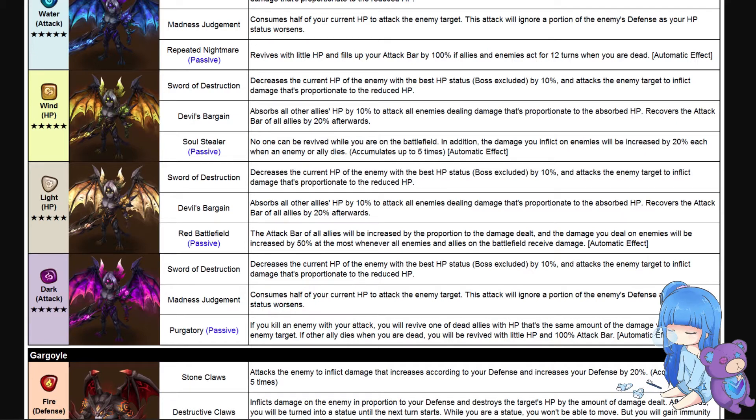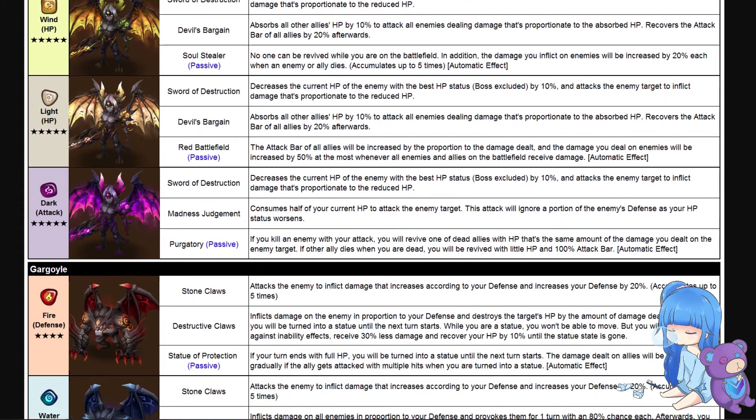Soul Stealer: no one can be revived while you are on the battlefield; in addition, the damage you inflict on enemies will be increased by 20 percent each time an enemy or ally dies, accumulating up to five times. This feels like a nice Grigo passive on a very tanky HP-scaling unit — super interested to see how that performs.